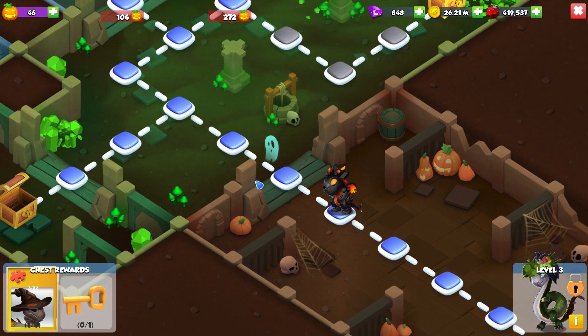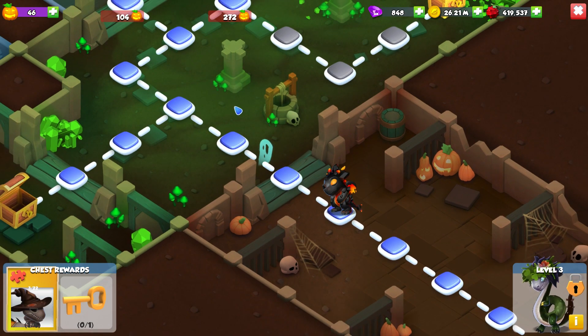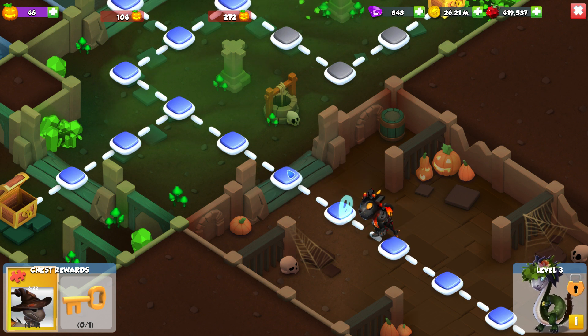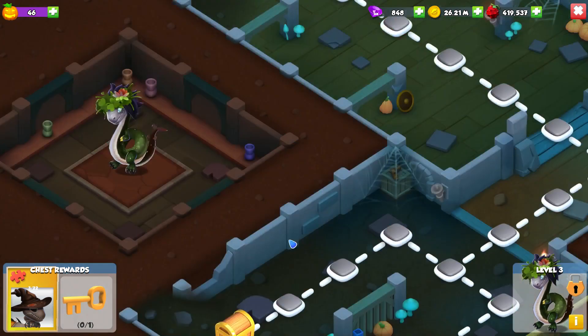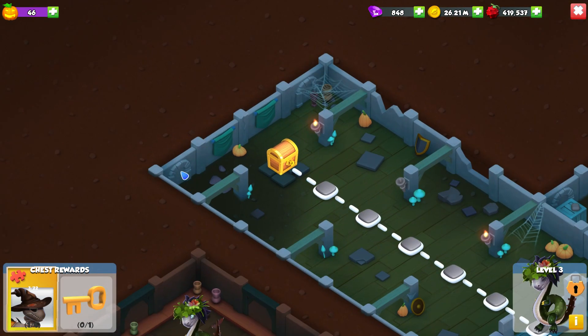There we go, look at him. Look at him sploop around. It doesn't look like he's actually following us there, but if we go like boop, then we can see that he actually follows us through all the tiles on this level. Let's see if we can get another one to do it as well.